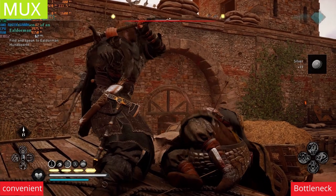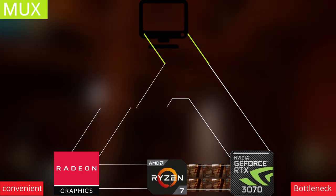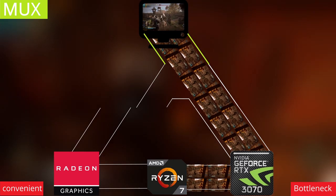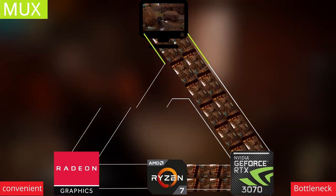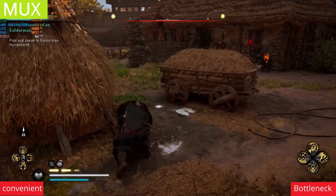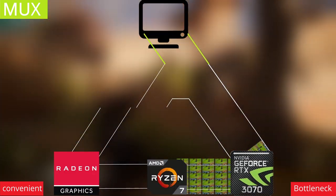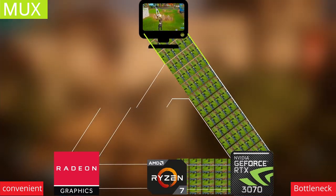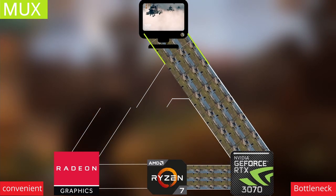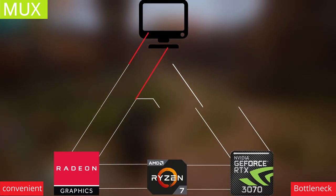But the main advantage that dominates over all the disadvantages is that you have no iGPU bottleneck. Switch to iGPU for 9 hours of battery life and good thermals. Switch to your power GPU for heavy tasks, and instead of your graphic output going through the iGPU, it's fed directly through the established switch connection to your display — giving you zero frame loss. Your only bottlenecks then are the CPU or GPU themselves. DLSS will work as advertised, giving you twice the performance.